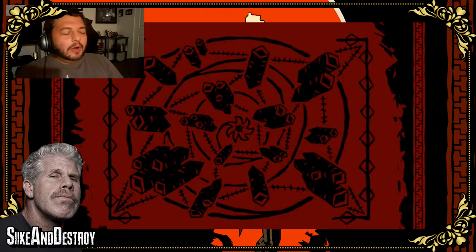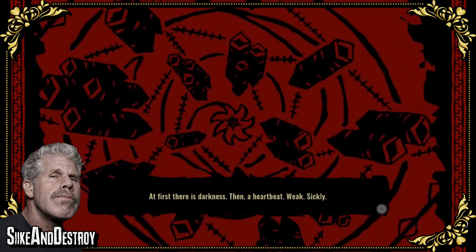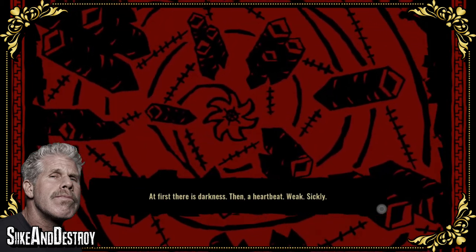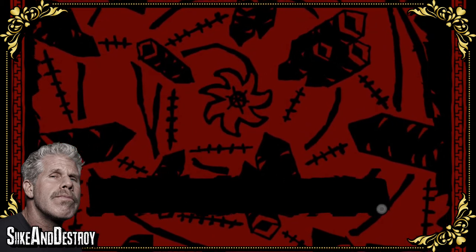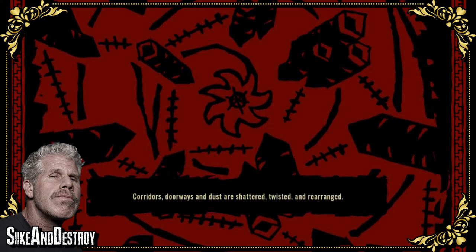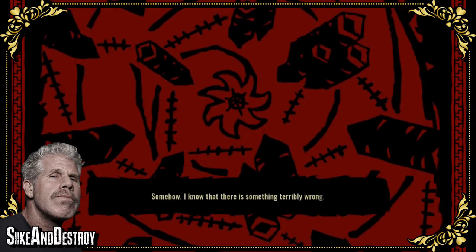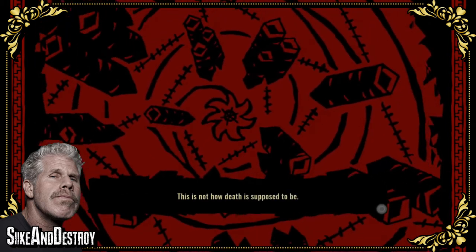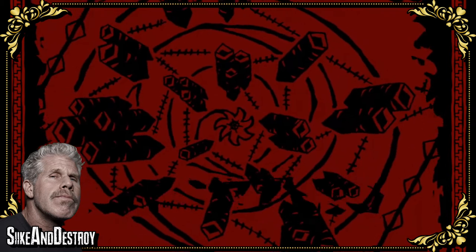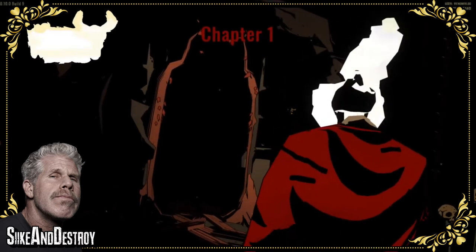A death monologue plays: 'At first there's a darkness, then a heartbeat — weak, sickly. Reality coils and unfurls in time with the stumbling rhythm. Corridors, doorways and dust are shattered, twisted and rearranged. Somehow I know there is something terribly wrong. This is not how death is supposed to be. And I wake.' Chapter one.